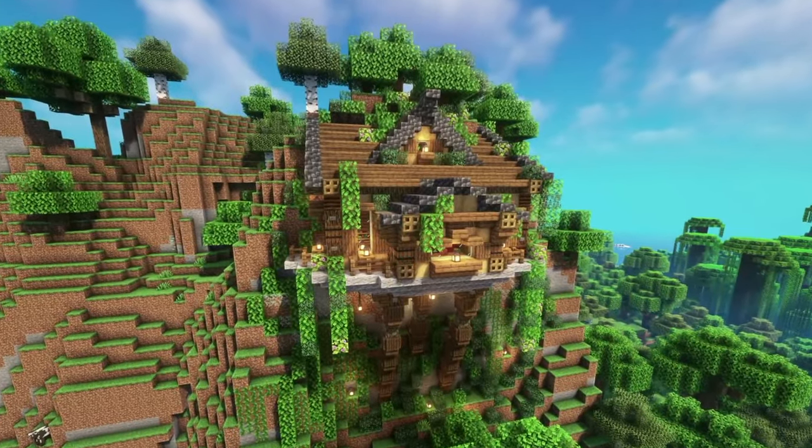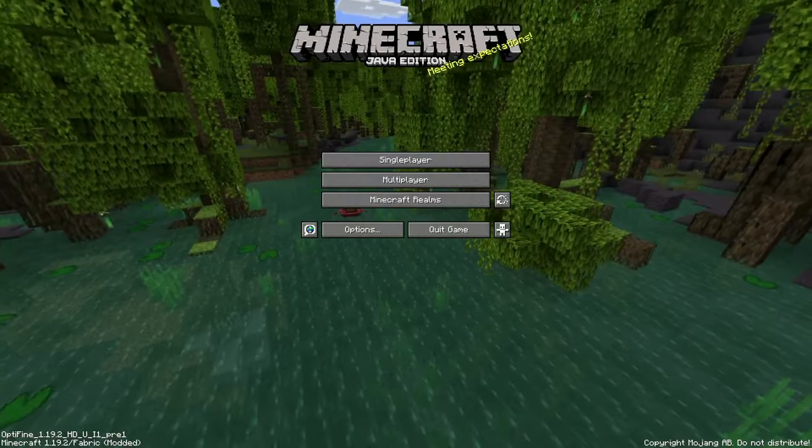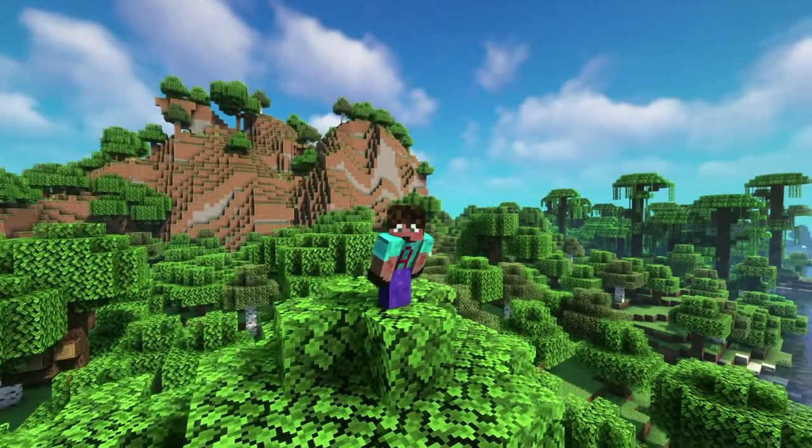I'm going to make you this cliffside house that's also a base, with a world download for Bedrock and Java. This seed is really awesome — I'll put the seed number in the description for you. That's enough Jibba Jabba. Let's get on with it.